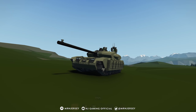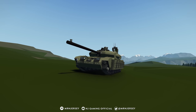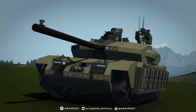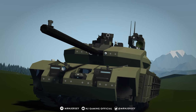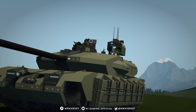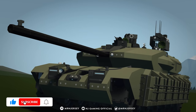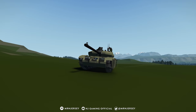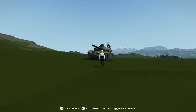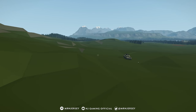Hello everyone and welcome back to another Stormworks Search and Rescue Weapons DLC video. In this video we're going to be checking out the MBT Mark 7 IP. This is a tank that was built specifically for the Weapons DLC update and you can see it's got a ton of cool weapons on it — auto cannons, machine guns, huge battle cannons, and special armor. We've also got a little convoy of vehicles just over here we're going to take some shots at.